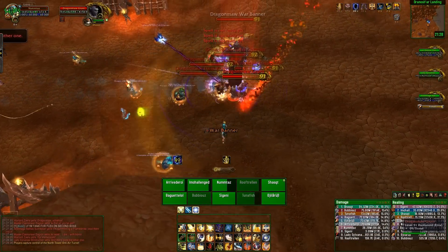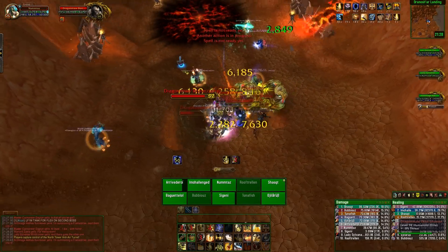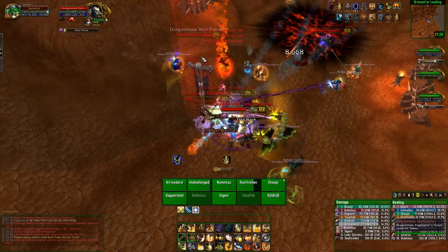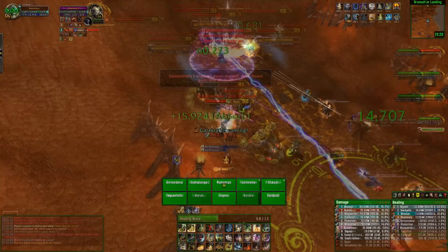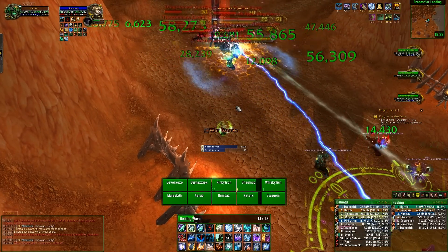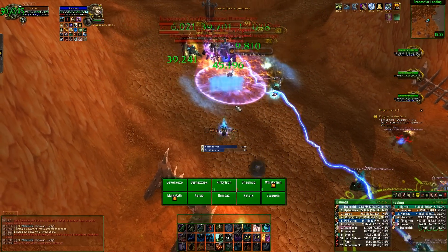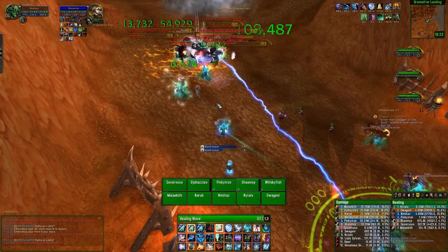The next add is the Flag Bearer — these are relatively important. What they'll do is summon a banner that buffs all nearby mobs and themselves, increasing their haste and damage by 50%. The banner doesn't have a lot of health, so you need to nuke it immediately when it spawns. If you are single-target damage, make sure you take these out first.